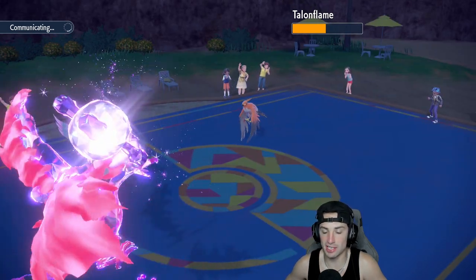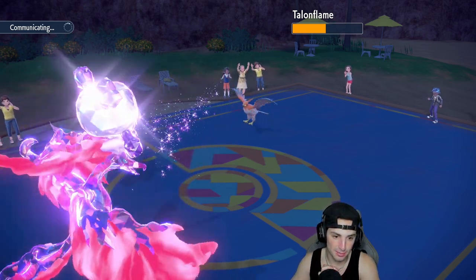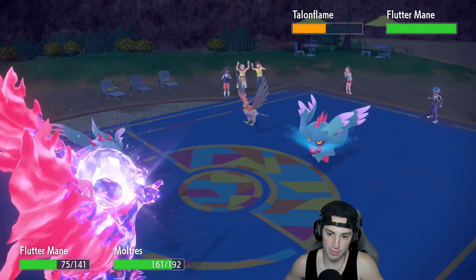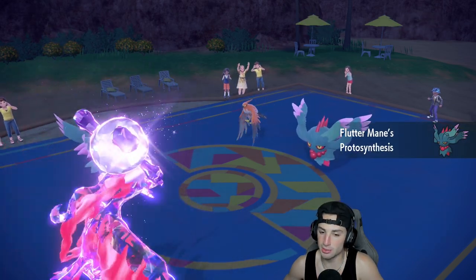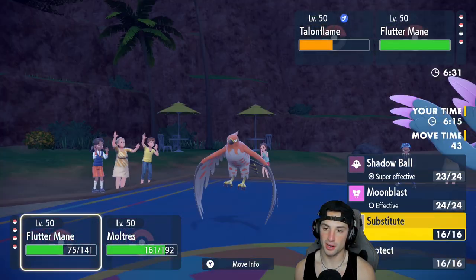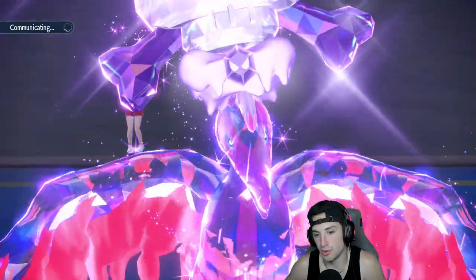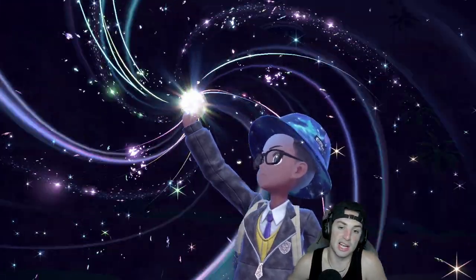They're going to bring in their Flutter Mane — that's scary. It makes me want to go into Fiery Wrath instead. Their Flutter Mane's Protosynthesis boosts special attack, just like ours. From here I could just Protect and then go into a Fiery Wrath. I like that the best — protect Flutter Mane, try to get rid of Talonflame. Looks like their Flutter Mane Terastalized Fairy. I'm protecting and I'm Poison-type on Moltres, so if Dazzling Gleam comes through I'd think they're doubling down with Steel Wing again.